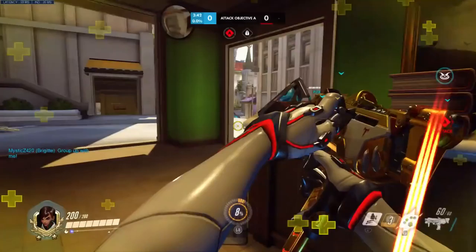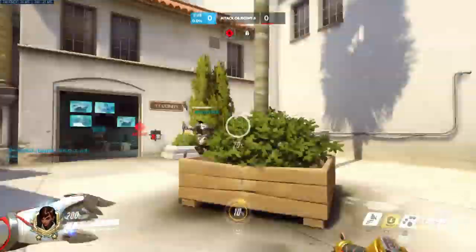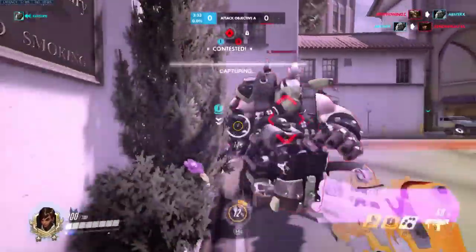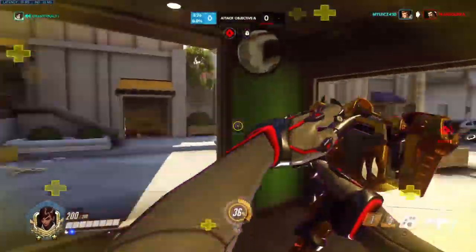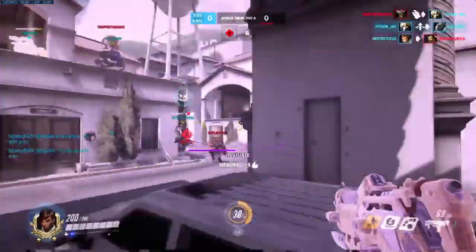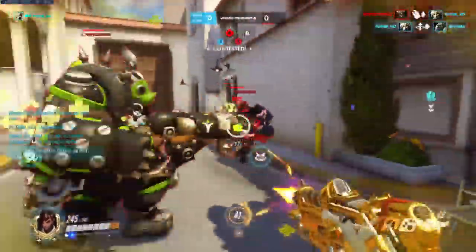We usually do one of two things: either flex to whatever the team needs, or play one or two heroes and refuse to switch. The issue with one-tricking is obvious — you limit your options to the point where if the enemy counters you, there's nothing you can do to help your team. The issue with flexing is that you are playing heroes you have little experience with, or think you're good at, when really you're just decent with them at your current rank. The truth is it requires a bit of both.